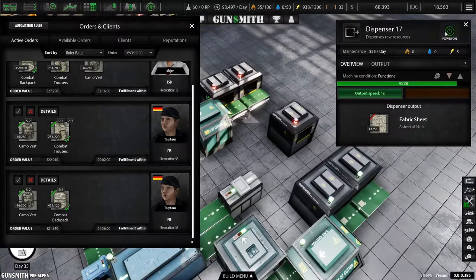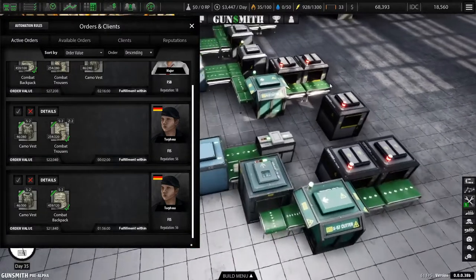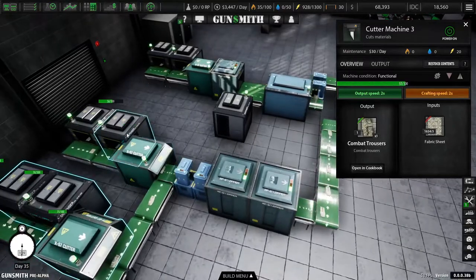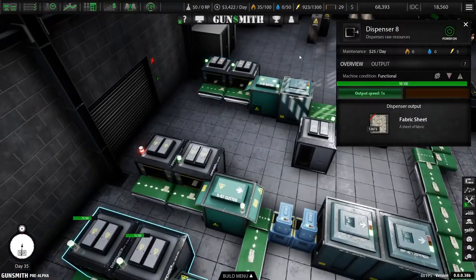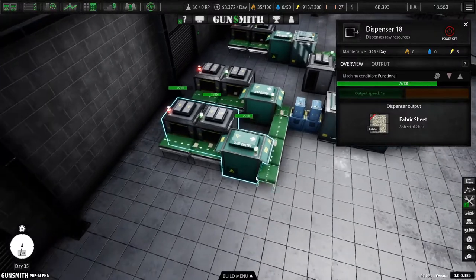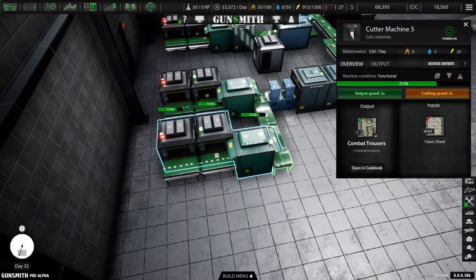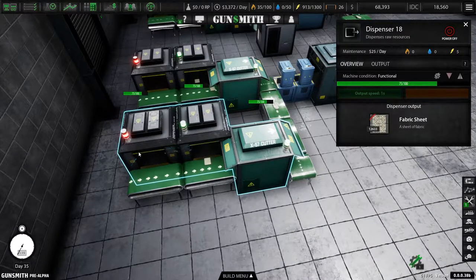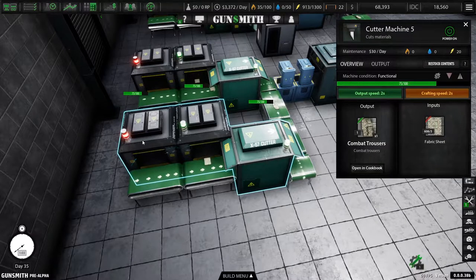We're a little ahead on some of our outputs, which is good — that's beautiful. Restock contents — I'll check later to see if it restocks properly. We're ahead, so we're going to power off one of each to save some money. These put out every two seconds and the other takes five seconds, so one machine can keep up.